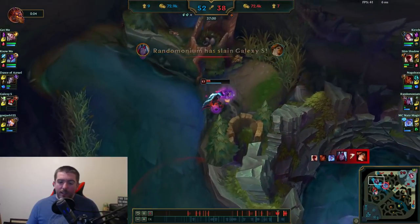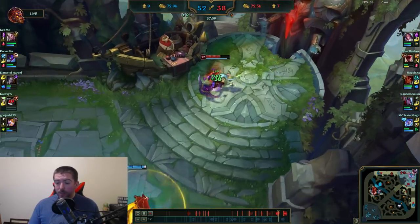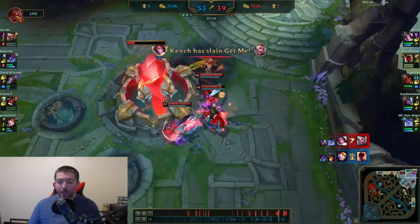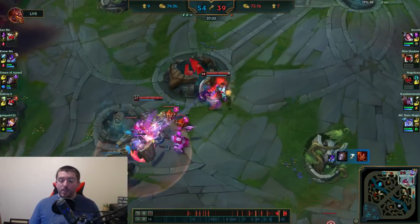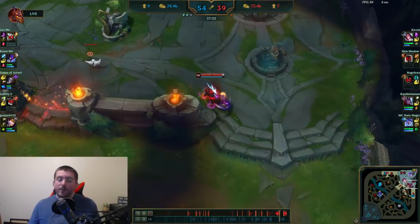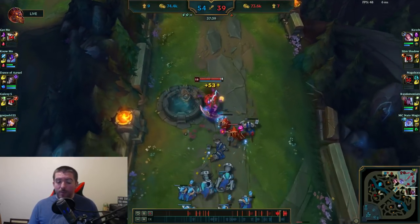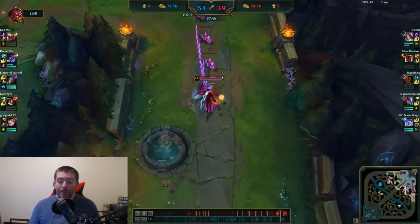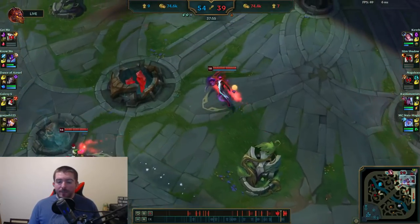We won the Baron fight, so we should just try to leave. We wind up stopping a backdoor attempt — the enemy again kind of sacrifices their life trying that play. We get another Baron to stall them out, but the issue is Lee Sin and Taliyah die, which means they can get Elder Drake. They've already got those three drakes from earlier, and at this point Elder Drake is more important for them than Baron. Once they get Elder Drake they can force a fight and should be able to beat us. There's no way we can contest it without Lee Sin or Taliyah, so I'm just trying to farm up and hope for a good team fight.